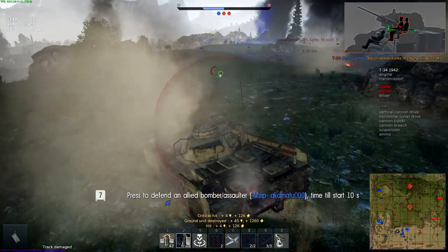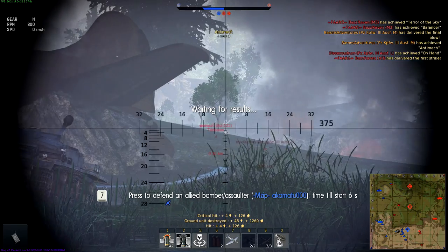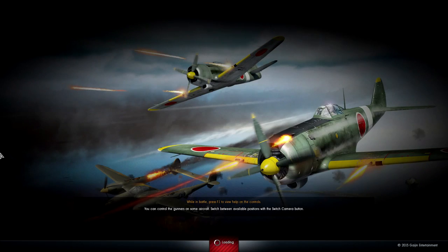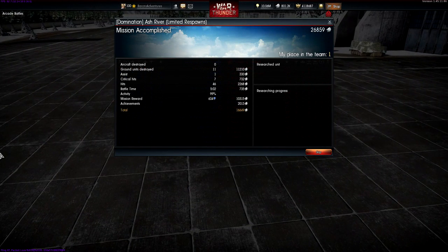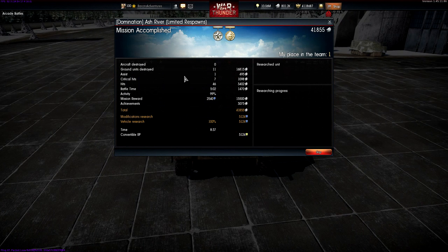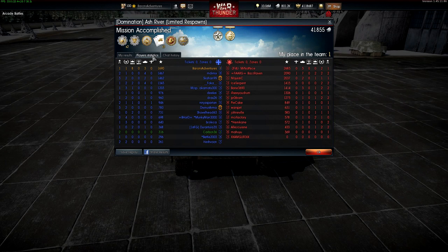Ground unit destroyed! Who was that? A bomb — look at that, how did that happen? The game just ended right away. So Panzer III-M, we'll go over the armor, we'll go over the differences — eleven ground units destroyed, one assist. A lot of AIs, which is kind of cool. I actually like it.